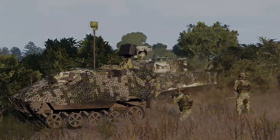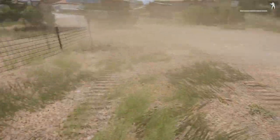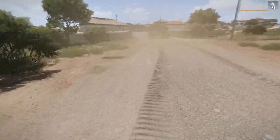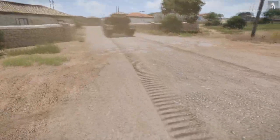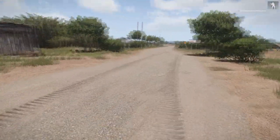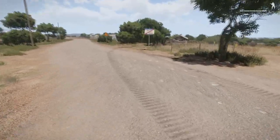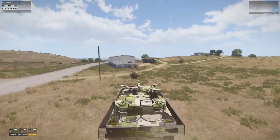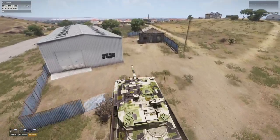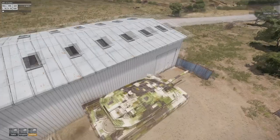The last part is the environmental effects, which are also not great. Tanks do squish the grass they ride over, but the track imprint is a simple texture overlay and does not change based on the terrain — it is a single texture regardless of whether you drive on ground, dirt, or asphalt. The destruction is okayish for a game operating on such an old engine. Tanks can drive through fences and other easily destructible objects, and can squish some small objects.